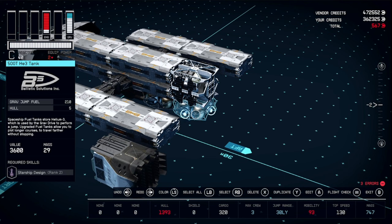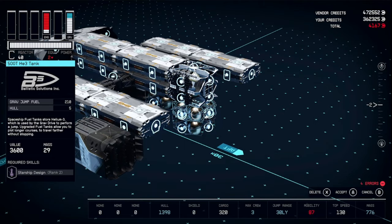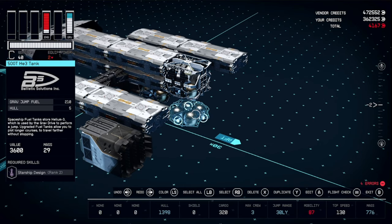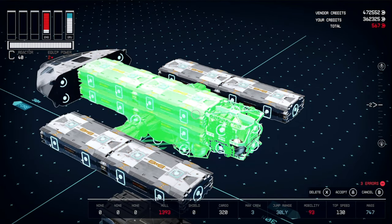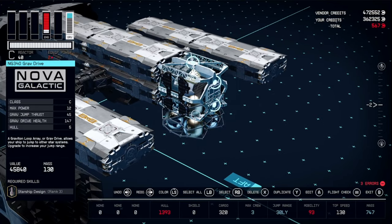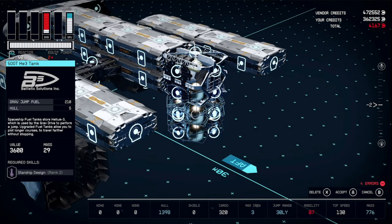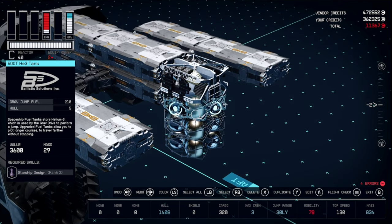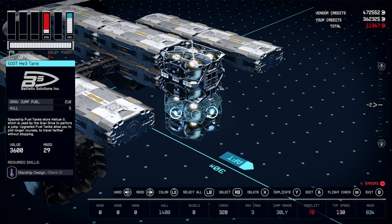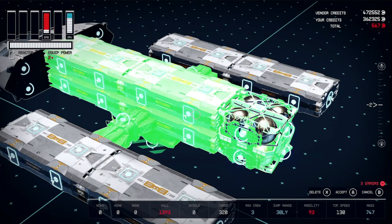Now I'm going to duplicate the fuel tank. That'll get one on the bottom, then we can do it again to get one in the middle, then duplicate again to get one above and delete the extras. Select all, edit, accept. Now we can move this fuel tank under and duplicate it. Duplicate again, third time, then duplicate the one that popped up here to get one above it. Delete this one and the three on the bottom. Select all, edit, accept.